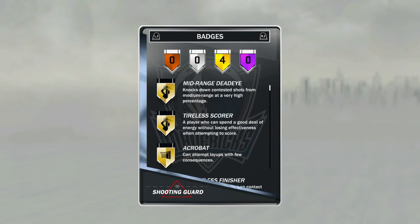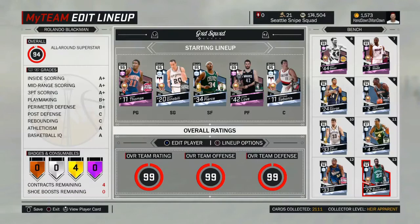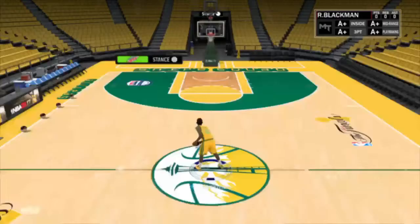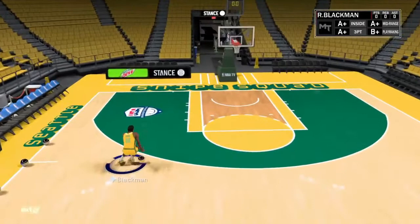I don't really know what this guy's jump shot looks like, so I'm going to go into Freestyle and see what it looks like. So I'm here in Freestyle with Rolando Blackman. He can't speed boost yet, but first time seeing this jump shot.